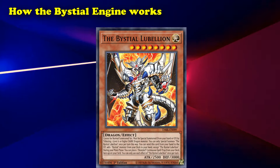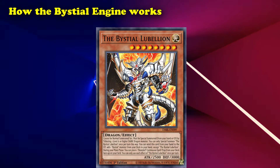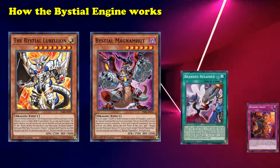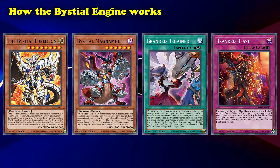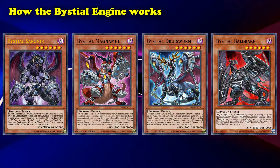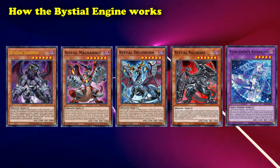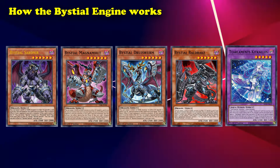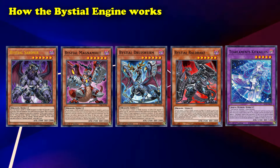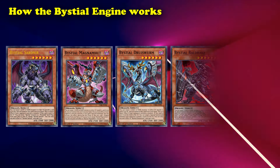These monsters aren't D.D. Crows, but come with their own powerful effects, with the most important one being Bystial Lubellion. Lubellion lets you search for any Bystial monster and can also be used to place a Branded Continuous Spell or Trap to your field. This usually grabs Branded Beast, removal, or Branded Regained for free advantage. Bystials are currently seeing play for how effective they are at countering Tearlaments, a strategy filled with dark monsters that have graveyard effects to fusion summon that the Bystials can put a stop to. As a result, the Bystials you play and their ratios are very dependent on how much you want to counter Tearlaments and how much the Bystials synergize with your own deck.